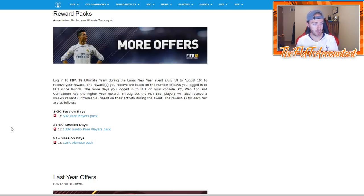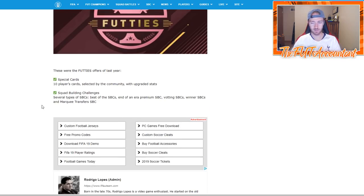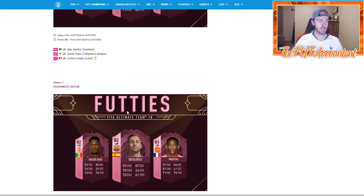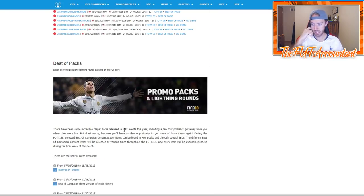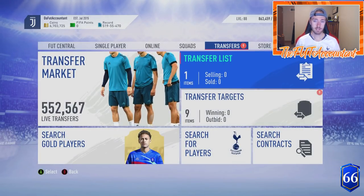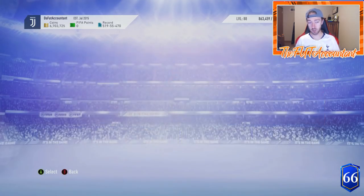There were also reward packs based on how many days you had played the game of FIFA in a certain timeframe, and you get a pack based on that session. FIFA 17 footies was special cards and SBCs — it was a lot less hype than last year. Obviously what made last year very hype was the Festival of Football cards, which aren't in the game this year. But there's still going to be a lot of hype because they're re-releasing Team of the Season cards. They also released Team of the Year cards in FIFA 17, which is another possibility for this year as well.